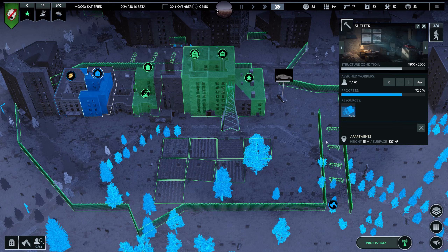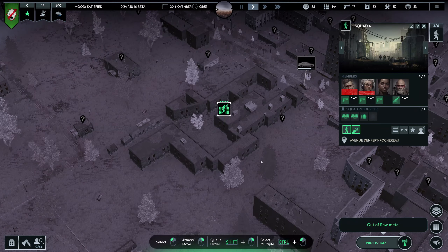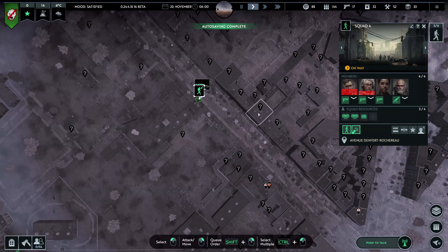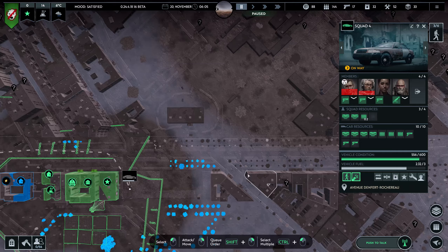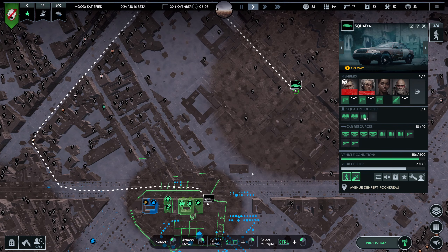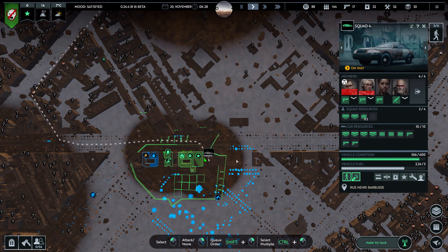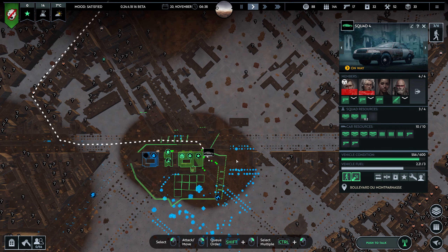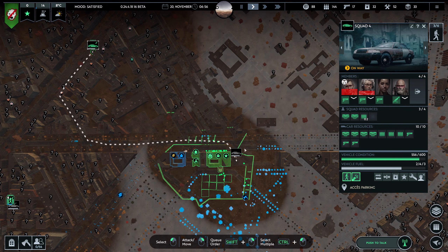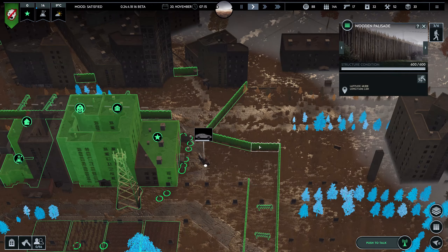Just a couple zombies left. There's more fuel here. The shelter is going to be finished fairly soon — probably not today yet. We're missing resources. Why are these guys waiting? Oh, they're done here. These guys are full, come back. Why do you have to go all the way around? Is that really faster than going here? I guess it is. Maybe I could put some gates there — wake up and do your job.